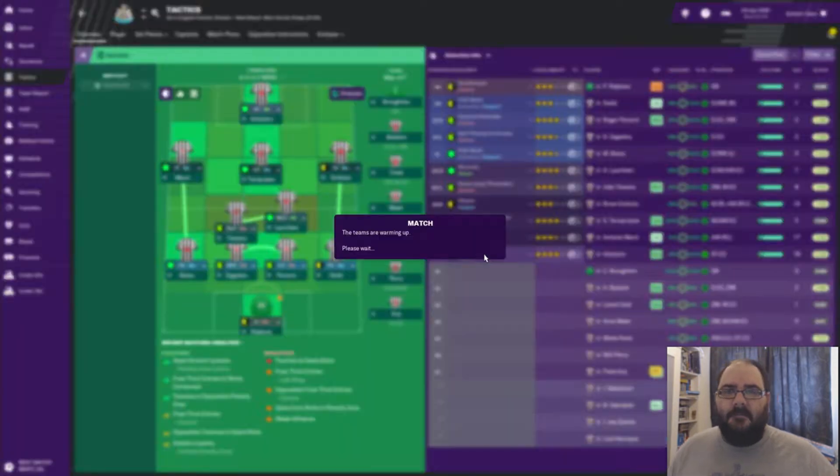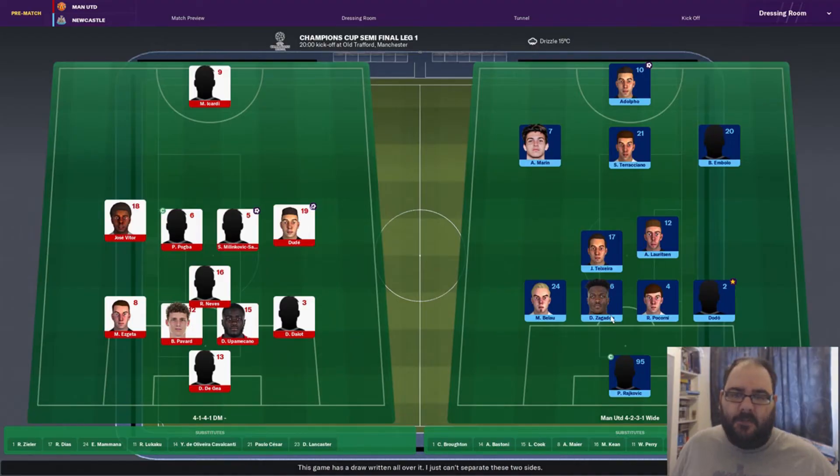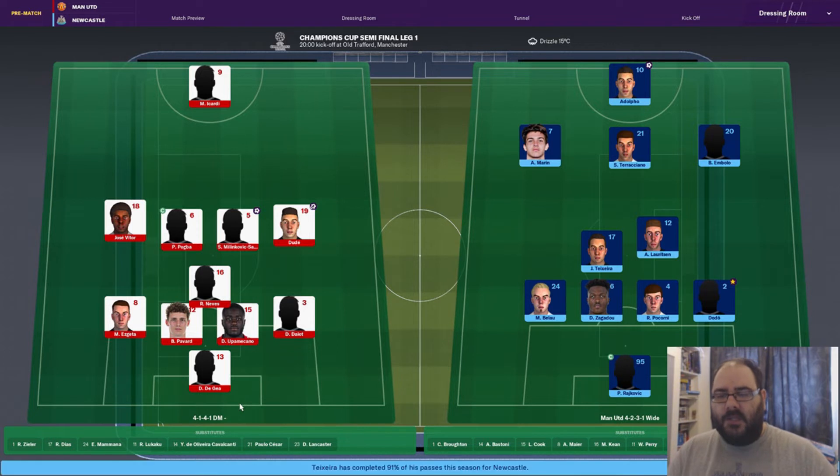United lining up with a very defensive 4-1-4-1 in this first leg. De Gea in goal, Dalo at right back, Upamecano and Pavard the back two, Esgeta at left back, Neres in front of the back four for protection. Duda on the right, Jose Victor on the left, Pogba and Milenkovic-Savic in midfield, and Icardi up top. Ruben Diaz, Mamano, Lukaku, Cavalicante, Pablo Sozar and Lancaster all on the bench — a little more defensive than I was expecting.